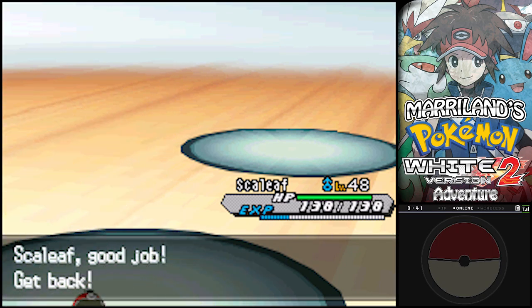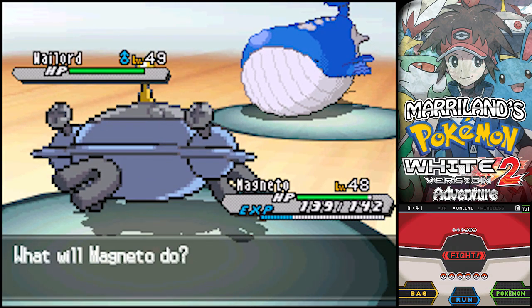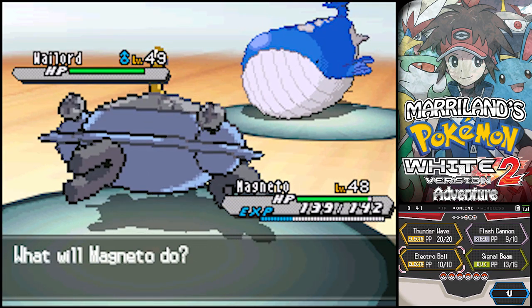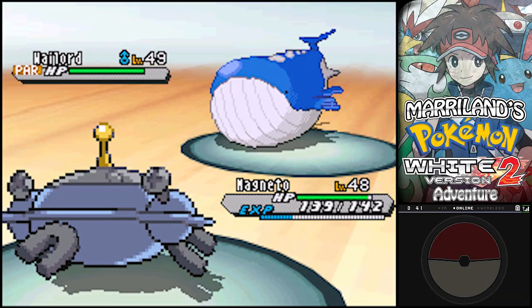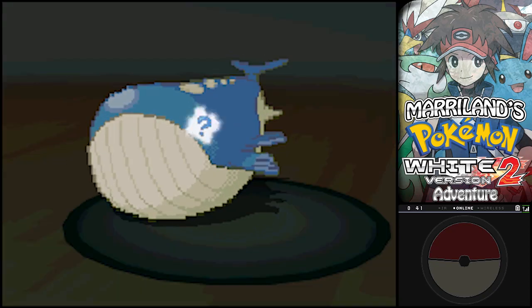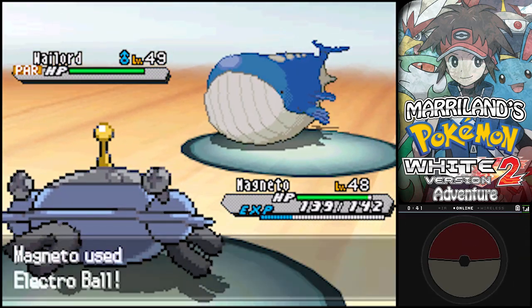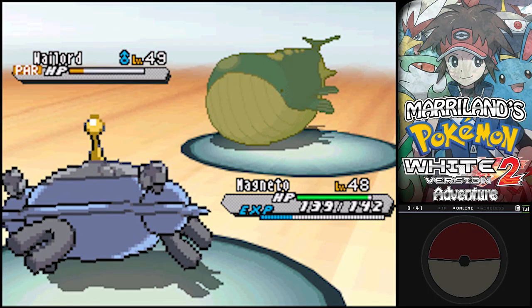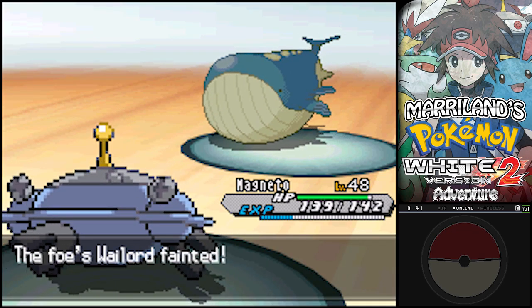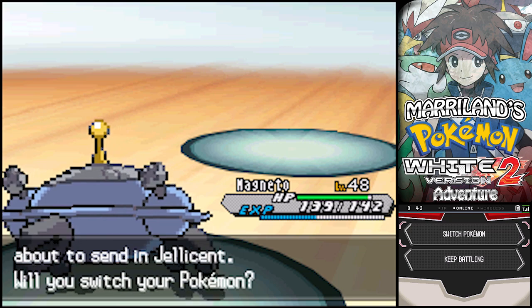Next up, Wailord! Another one of those big giant whale things. I'm gonna switch out for Magnezone here and just kinda stare at this big ol' thing. I know it's gonna take two hits, so I'm gonna start with Thunder Wave. Now as big as it is - Amnesia! Wasn't expecting that - that raises its special defense by two stages. This might not do as much as I thought, but should still do alright. That's great - despite its huge size, it really is not that bulky. It has a ton of hit points but its defensive stats are really low, so it almost doesn't matter.